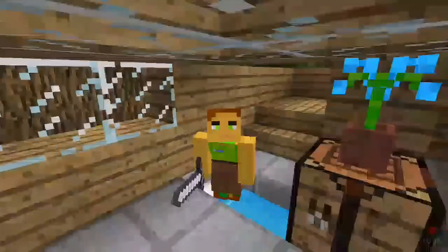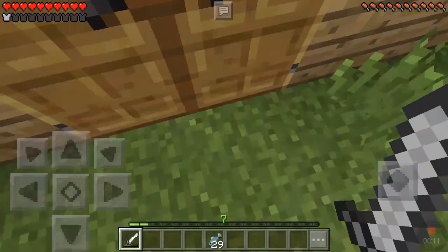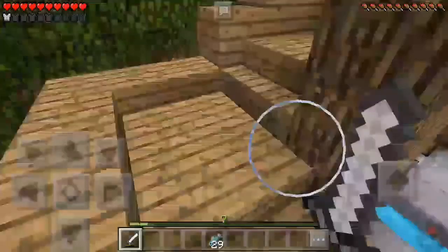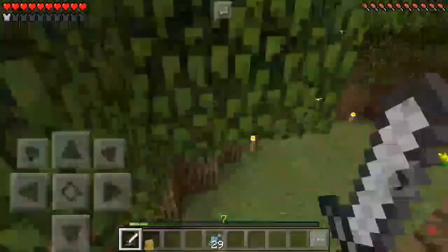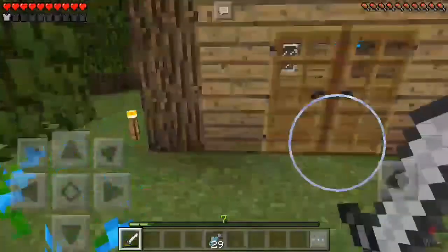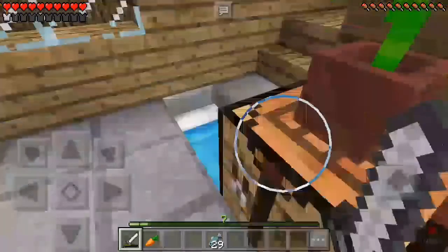Hey everybody, this is a little me and today we are back on my Minecraft Pocket Edition survival series. Today we're gonna try and get the third wither skeleton skull. Off-camera I was trying to get some wither skeletons and I actually got a second one. This episode we're gonna get a looting three diamond sword hopefully, get the wither skeleton skull, and a few other things.